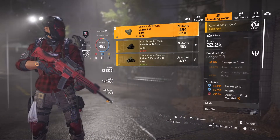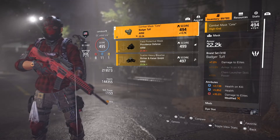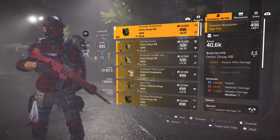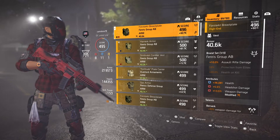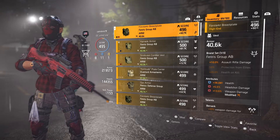The mask I'm wearing is a Budget Tough mask with 35% damage to elites. On the chest piece I'm wearing a Ferri Group chest piece — I have 36,000 health, 5% headshot damage, and 13.5% weapon damage.